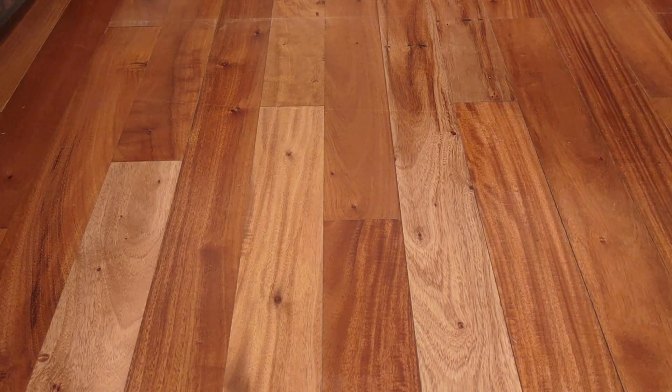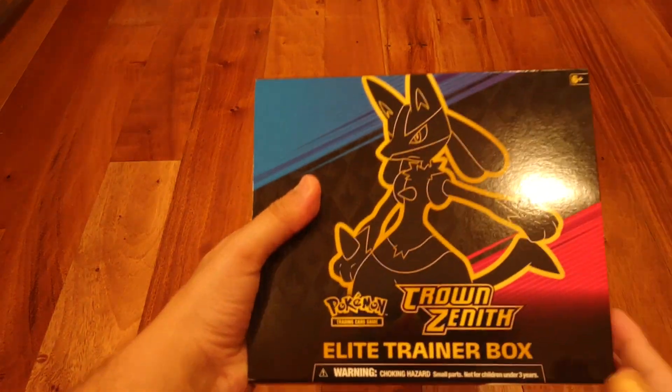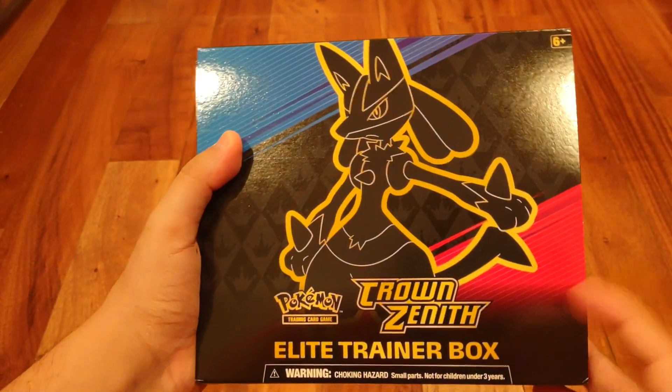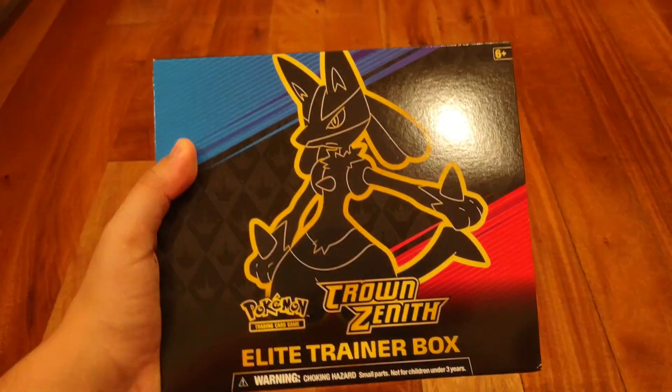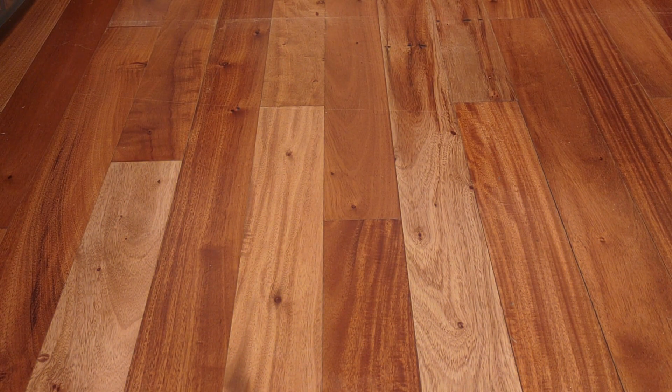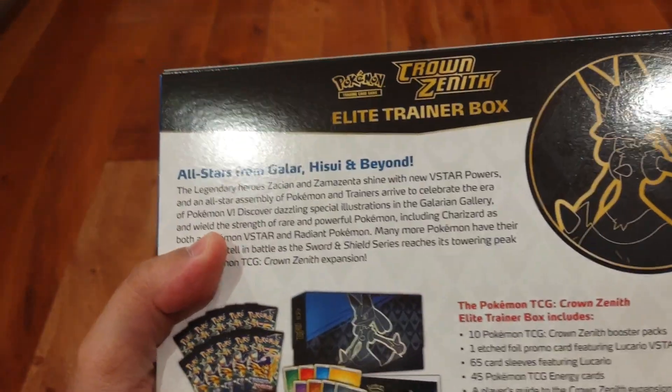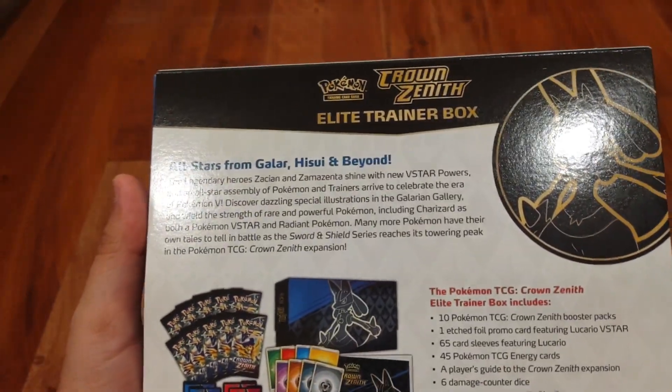It is the Elite Trainer Box for this set. Lucario's on the front — it's a very cool Elite Trainer Box. Blue and red, which is representative of the two mascots of this set: Zacian and Zamazenta, the two cover legendaries for Pokemon TCG Sword and Shield.